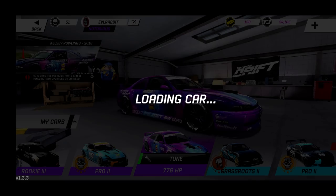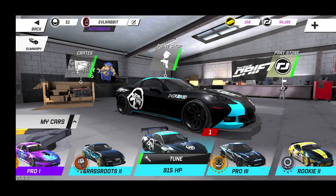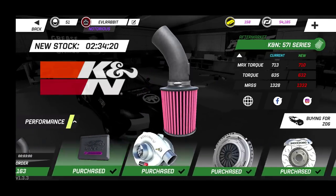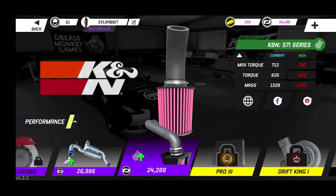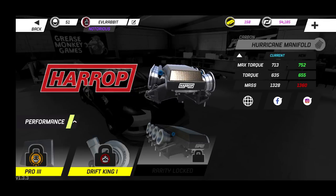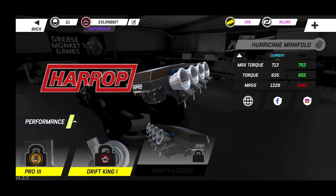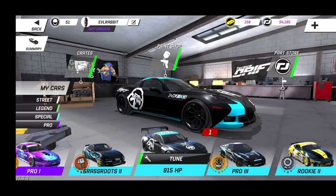Let's take a look at superchargers in the parts section. Under turbo... we don't have any supercharger here. Oh wait, there's a Hurricane manifold — rarity locked. Maybe it's not available for this car or this engine, but we do have them available in the game.